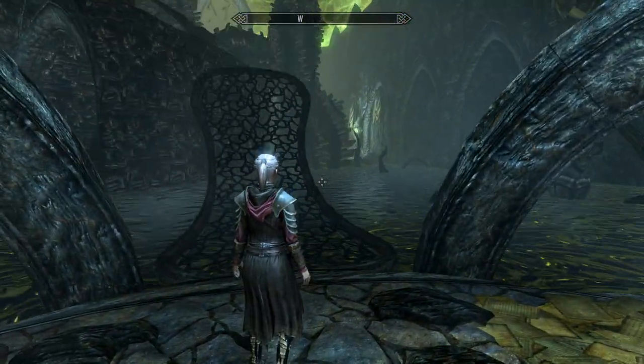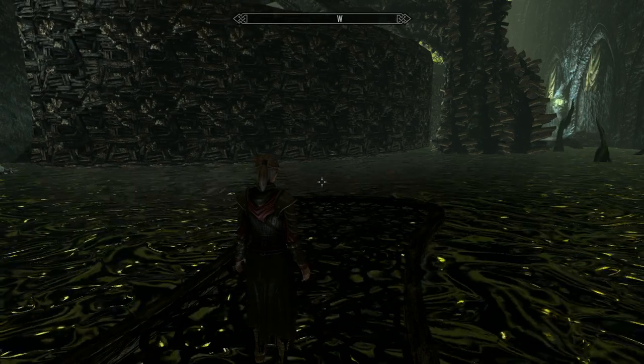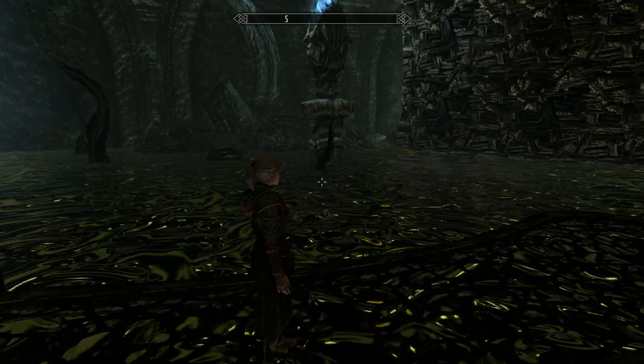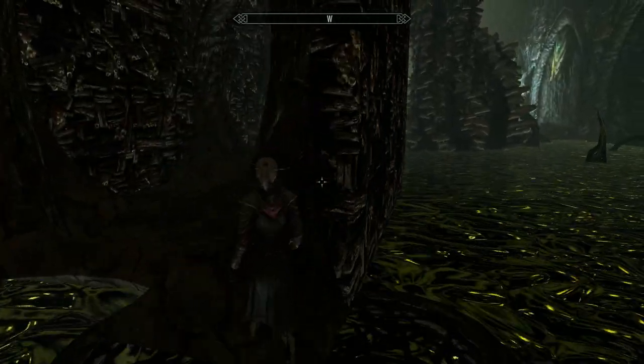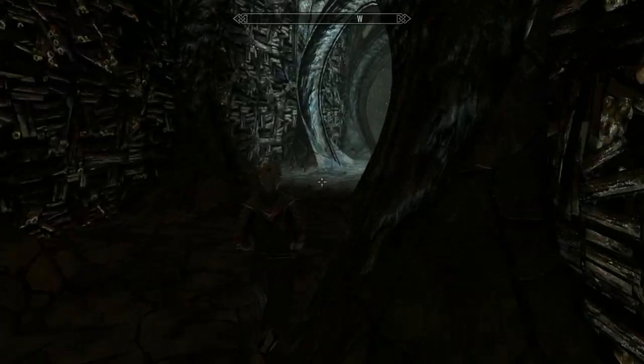Okay, hit the Scry and run over this bridge. Now you've got to wait for the swinging bridge to come back to you and then hop on. Whatever you do, don't go into the dark water - that will do significant damage. As it's moving around, just jump on and run down to the end.